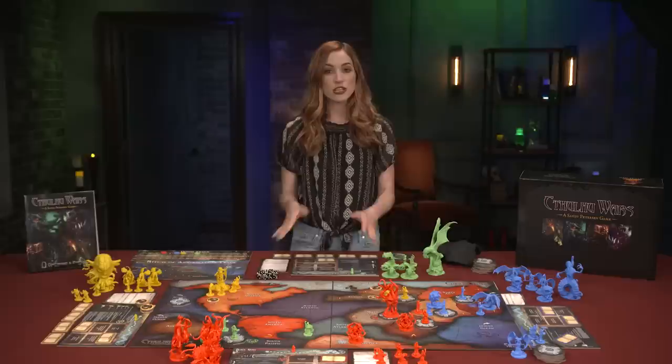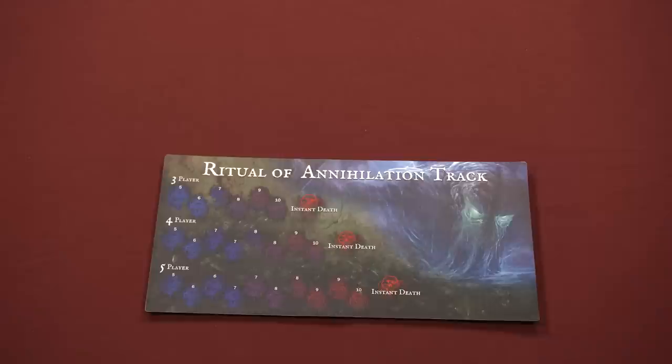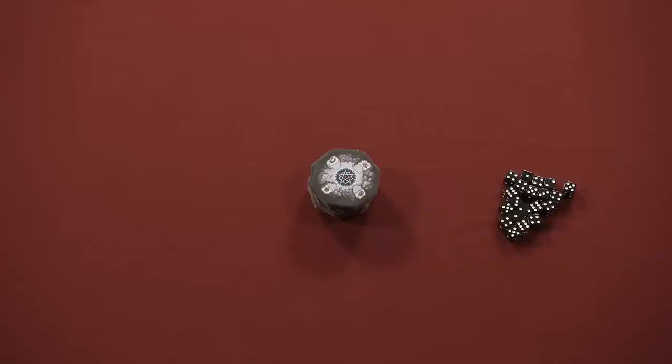Setup begins with the game boards placed center. There are two sides to each board, so depending on the number of players, this setup will vary. Our example is a four-player game, so we have one complex side and one basic side. Select the Ritual of Annihilation track for the appropriate number of players and place it nearby. Put the Ritual marker on the leftmost space of the track. Place the Doom Track next to that.